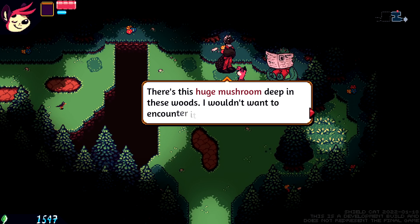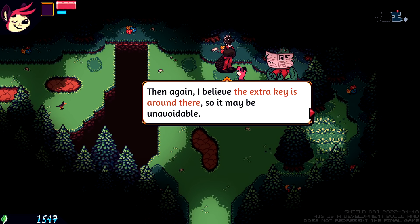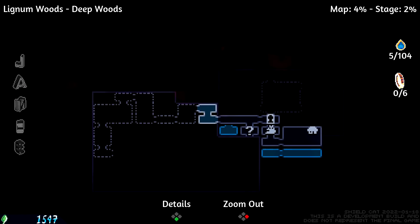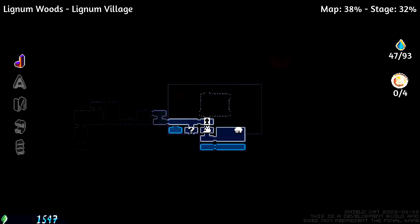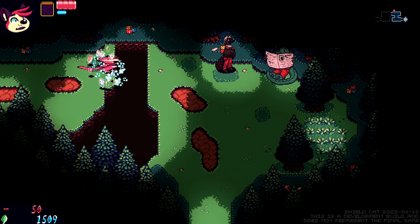There's this huge mushroom deep in the woods. I wouldn't want to encounter it. Have you got a map? I'll mark the location of the mushroom — I would avoid it if I were you. I believe the extra key is around there, so it might be unavoidable. We'll be exploring this part of the demo, and then going up here at the end. Does falling down lead us to a cave or just wound ourselves? It does have a falling animation — good attention to detail.